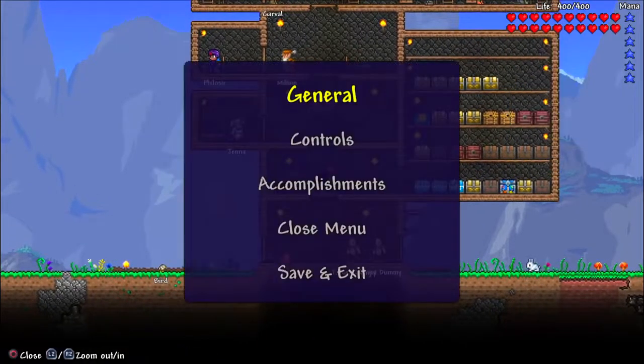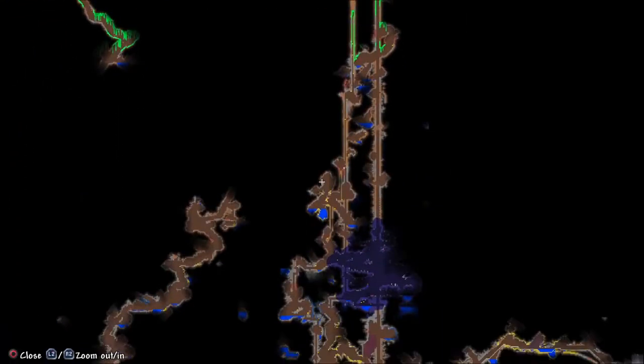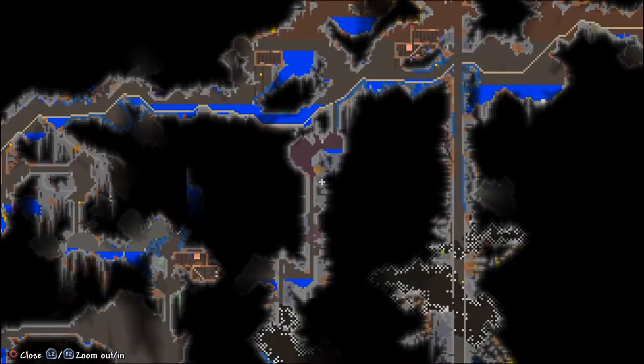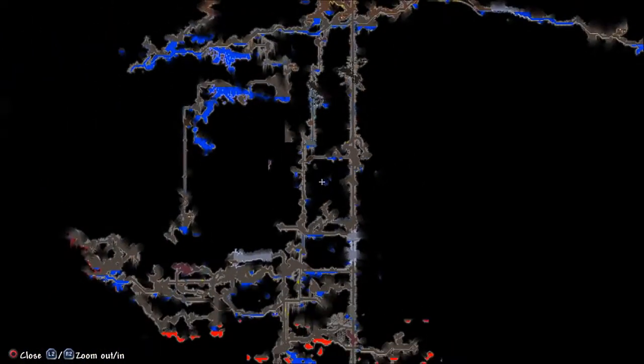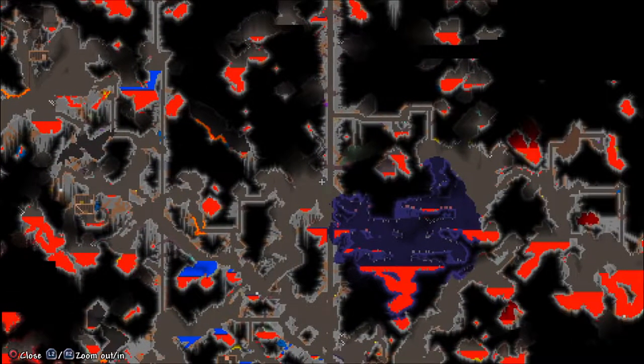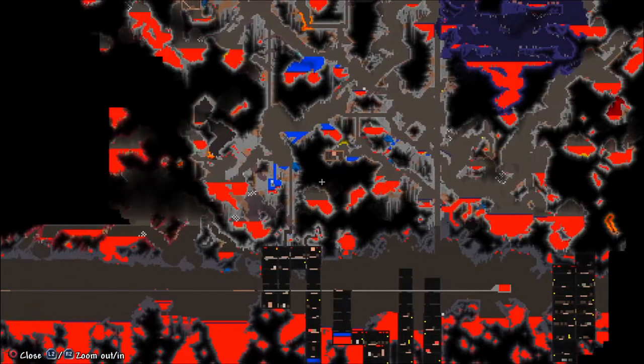Do we have an area where crystals grow? I'm pretty sure... no, I don't think we do. We need a part where crystals grow. We are in hard mode because we have adamantite, but we need an area where crystals grow — because if we don't get crystals, it's going to be a little bit hard. I want to get the mini shark.